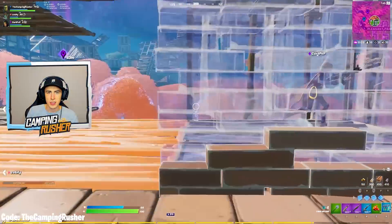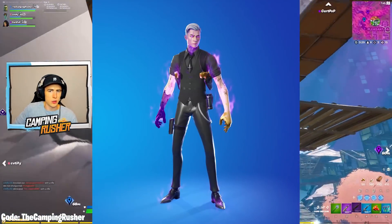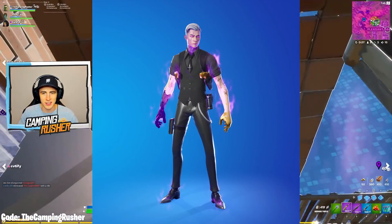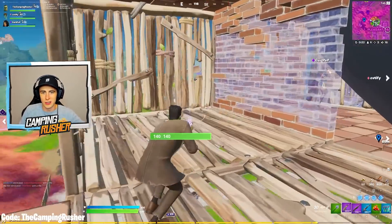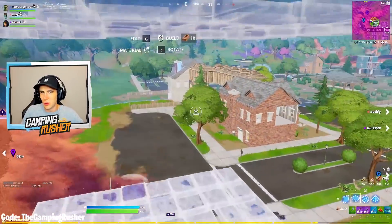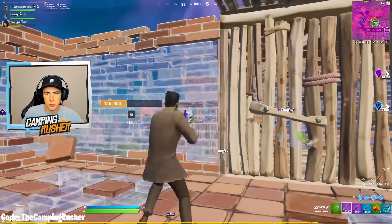Shadow Midas also got an update — he now has a gold hand and a dark hand, which makes him look even better than he already did. He's definitely a fan favorite and I don't really hear many who don't like him. He's also reactive — he goes from gold to dark based on kills.